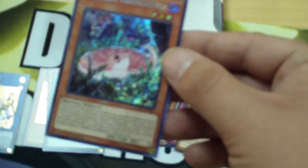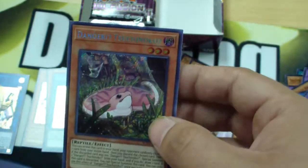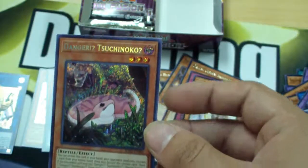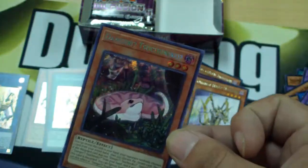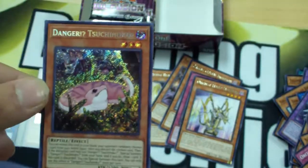Another Galaxy Brave. Here we are — first Secret Rare! Danger! The Snake card, Danger! Tsuchinoko. I did promise someone when I was opening this box that if I pulled this I would trade it to them. So as much as I'd like to keep this little guy, I gave my word. Someone is going to be very happy with this little snake.